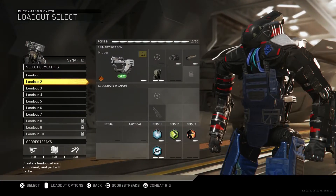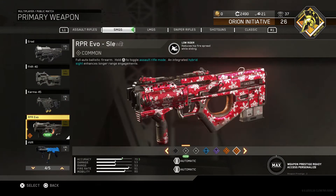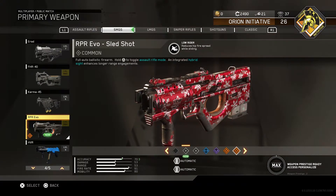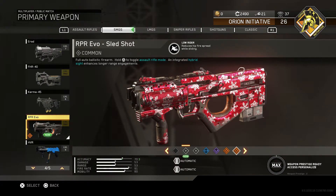So it looks like we're actually going to have to go into Create-a-Class to check it out. Alright, so it is a common variant. I do kind of like the shiny Christmas paper camo that it comes with. This does come with Low Rider, which reduces hip fire spread while sliding.